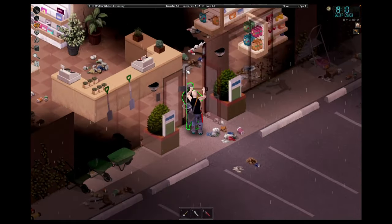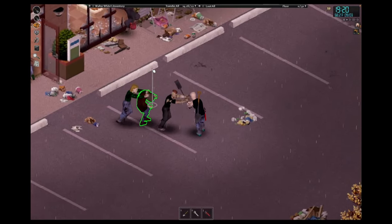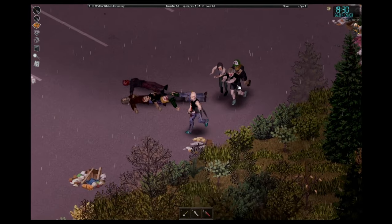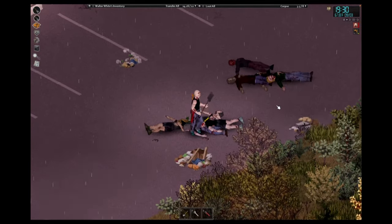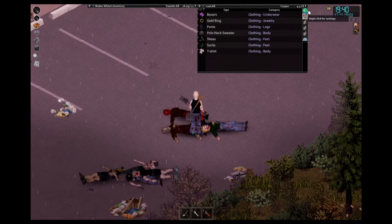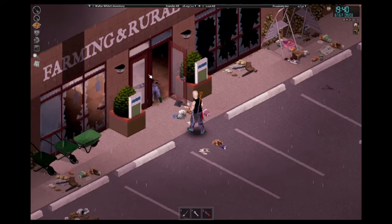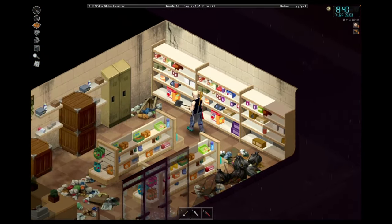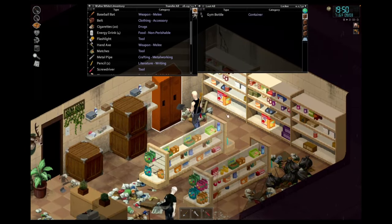No drugs on them. How about the bins? No one can bin our product — it's too good. Surely some drugs are going to be in here. We have found a hand axe which I'll take. I think at this point we could really do with a bag — not the kind of bag we normally like in these videos, an actual backpack. There are mostly farming supplies, which I don't have much use for, but we've just found some more oxy which I'll take.